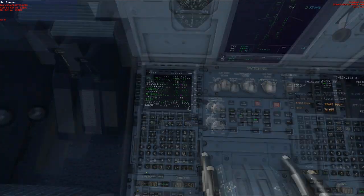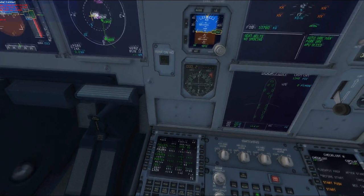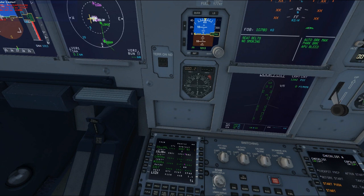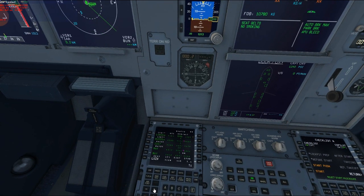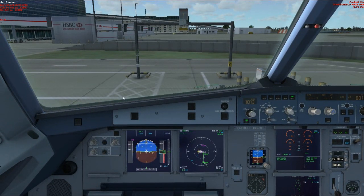We need to choose a SID. I'm using my EFB for this. We're going to runway 09 left, heading south, so that will be the Mayfield 2K SID. Let me insert that. QNH is 1013. We have our SID in there — from runway 09 left out to Mayfield and then following our own course. Let's go ahead and get clearance.